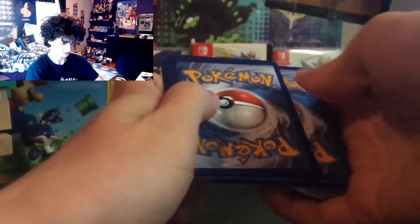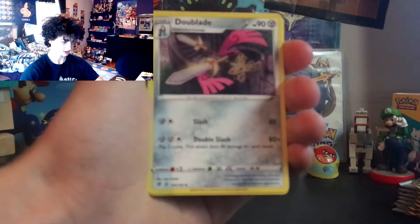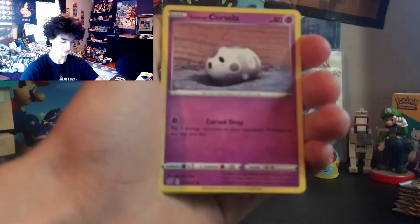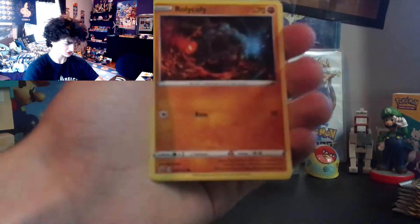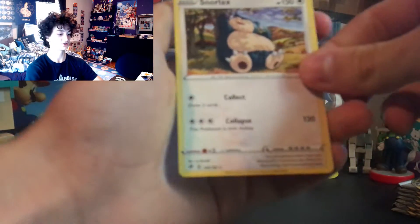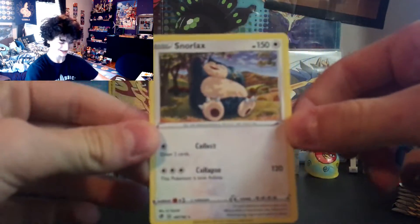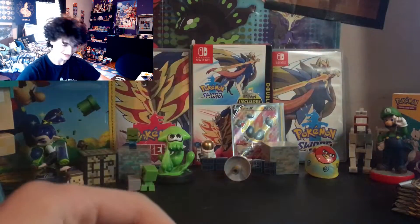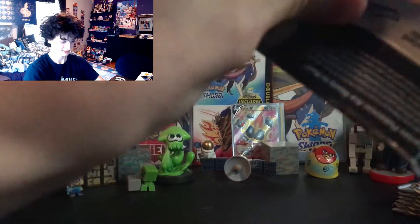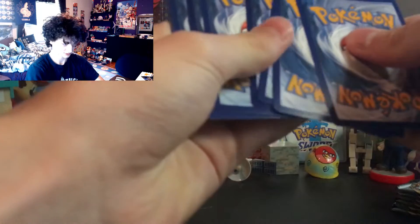Five Fire Energy, Masquerain, Dubwool, Capture Energy — a lot of energies in this set — Galarian Corsola, Litwick, Shinx, Rolycoly, Applin, and Snorlax the big boy himself — what is he eating, grapes off the tree? Just adding on more weight. He's already like a couple thousand pounds! Code card.